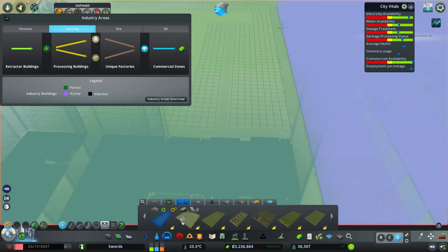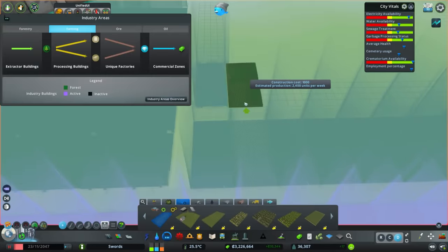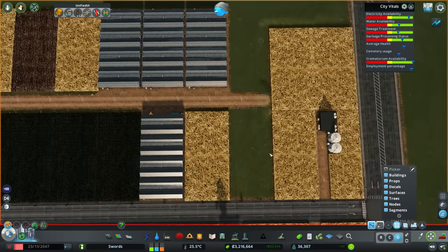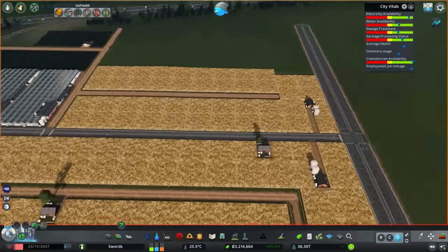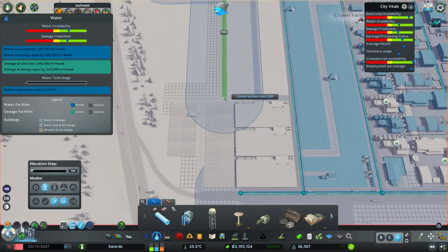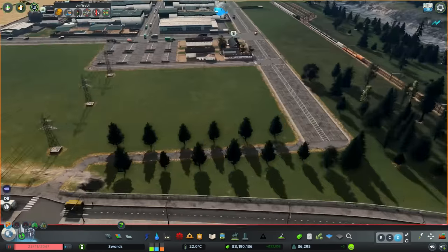Every unique factory that I can build and actually supply myself, I have built. There are a few where you have to import one thing — one of them needs a forestry product, so it's tempting to make a forestry industry. There's actually some terrain baked into this map that's specifically there for forestry, even if it doesn't have trees on it. It's kind of near the airport. So that could be an option — get some forestry going, combine it in some other unique factories and make unique products. But for now, we've got everything we can.